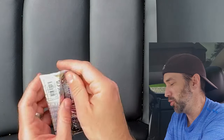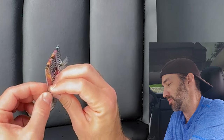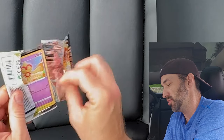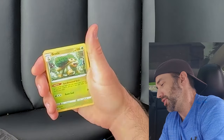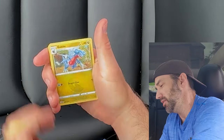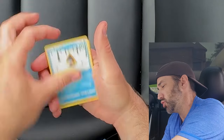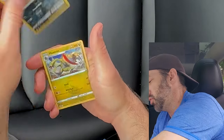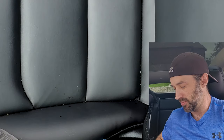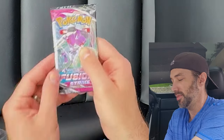While you're here, let's open some Brilliant Stars — maybe we'll make up for the Evolving Skies misses with some Brilliant Stars wins. Another white code card. Energy, Grottle, Clang, Gabite, Baltoy, Snorrent, Nosepass, Dedenne, Cubchew, Morgrim, and a Hexorus. These are the Brilliant Stars packs out of the Sylveon V10.